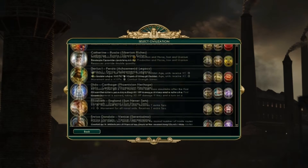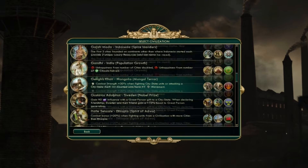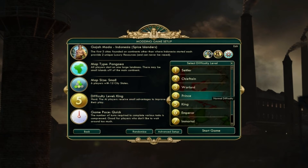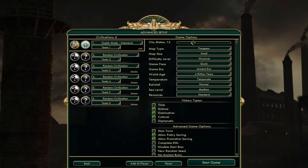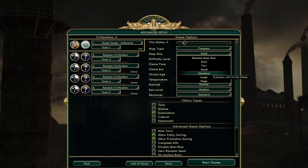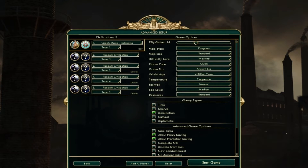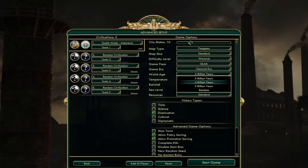Let's select someone who is a good expansionist. Let's go for Gajimata — or someone that has a lot of happiness. Yeah, Gajimata. Let's go for a small map, Warlord difficulty. I don't really want to be doing any fighting here because I want to check out these luxuries. Map size standard. Classical era, 5 billion years, temperate, rainfall normal, sea level low.